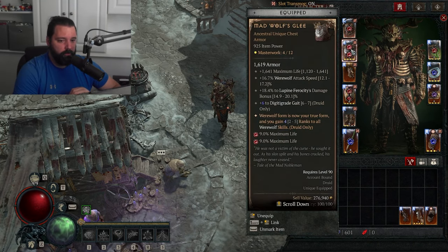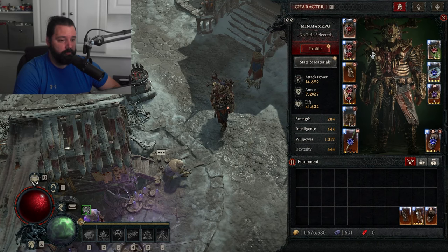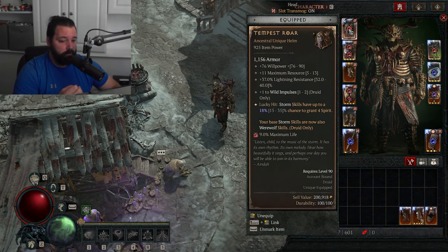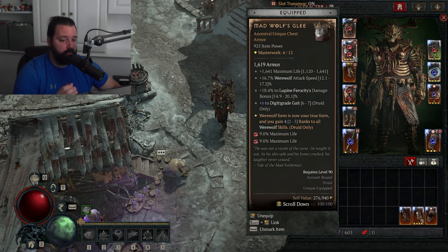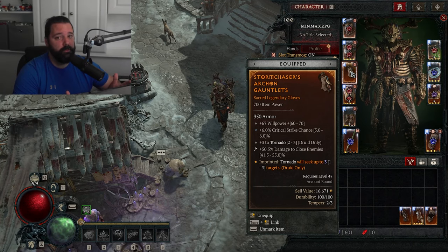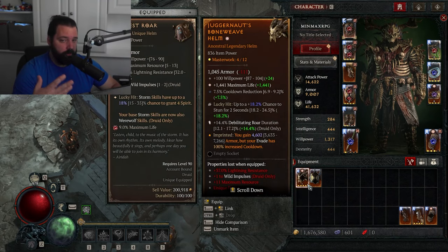Let's talk about the combo of Tempest Roar and Mad Wolf's Glee, seen in many seasons prior. Even though we just need to keep Cataclysm and Tornado active, we use Tempest Roar to turn the Storm skill Tornado into a Werewolf skill, then add additional ranks via the affix on Mad Wolf's Glee — giving us four ranks in this case, with a maximum of five. Pair that with gloves that also have additional ranks of Tornado, and you get a large damage boost — more than other aspects actually give you. Prior to getting the uniques, or if you want a Humanoid version, you can use legendary items like Juggernauts to cap your armor early.